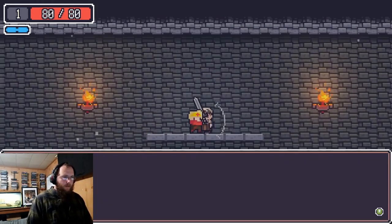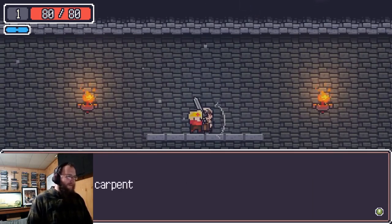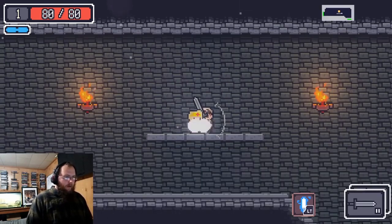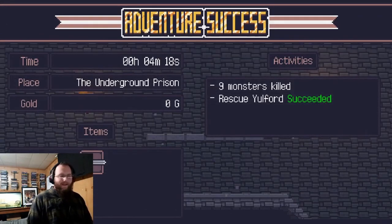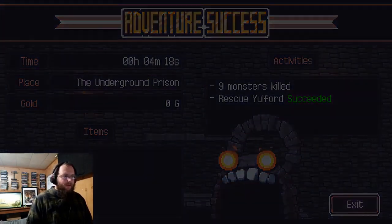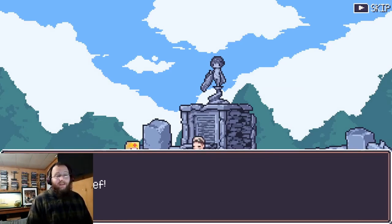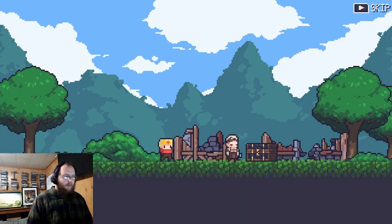We rescue a carpenter named Calen from the dungeon, and he gets sucked back out. It's important to note that every time you leave the dungeon — until around level 20 at least — you will lose all the items you picked up inside, and a significant amount of gold as well.